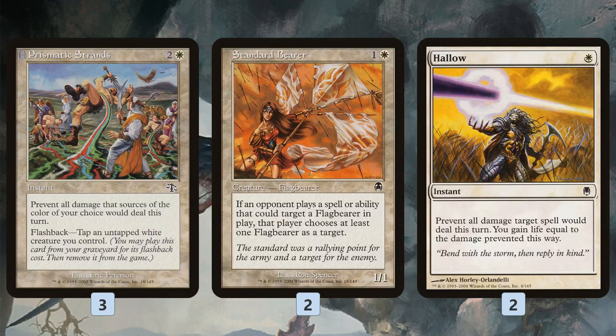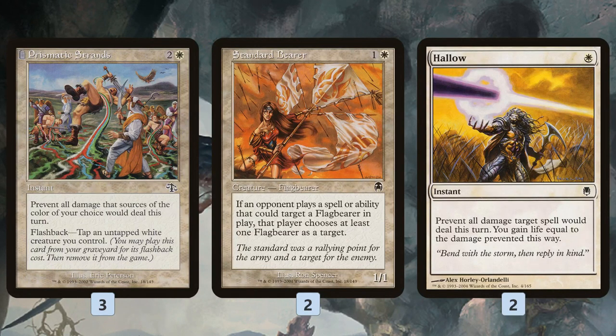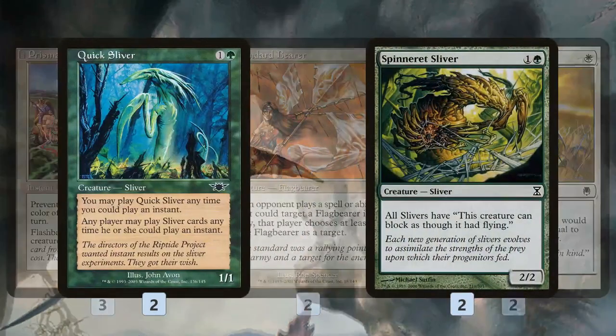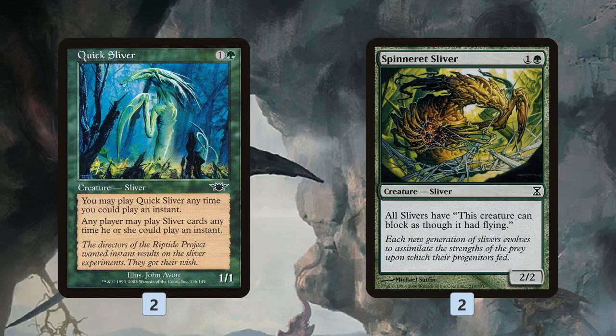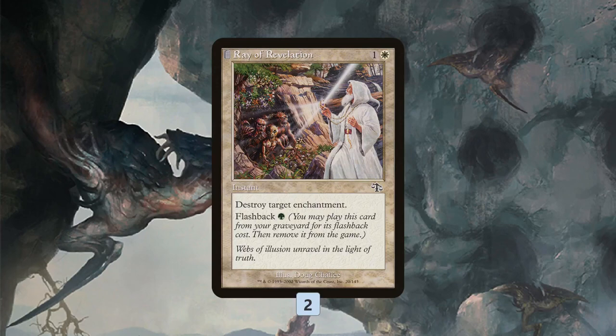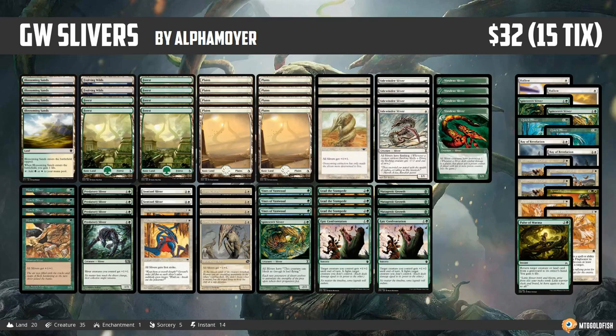In the sideboard, we have tons of ways to protect our Slivers. Prismatic Strands fizzles all damage from sources of a chosen color until end of turn - it can mess with opposing creatures, stop Electrickery sweepers, and we can flash it back by tapping a white creature, which is easy with all our white creatures. Standard Bearer eats a removal spell instead of our Sliver - if our opponent wants to use targeted removal like Lightning Bolt on our lords, they first have to kill the Standard Bearer, making it kind of like a Spellskite. Hallow is another way to prevent damage and gain some life. Quick Sliver lets us play around counters by giving all our Slivers flash. Spinneret Sliver again for Delvers and Battle Screech tokens. Ray of Revelation deals with enchantments like Pestilence, which is probably a nightmare for this deck. Armadillo Cloak and Pulse of Murasa give us ways to gain life.